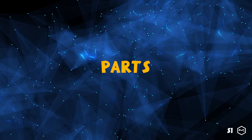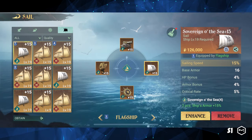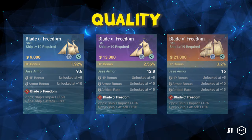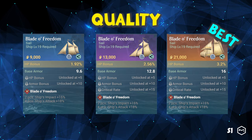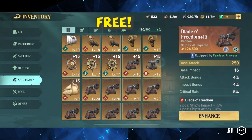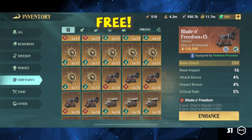We can equip a ship with four parts: cannon, figurehead, helm, and sail. These parts come in three qualities — rare, epic, and legendary. Legendary parts are the best quality and are hard to obtain initially. Still, you can acquire them easily after playing the game for two weeks without spending money if you follow our tips, which we will cover later.